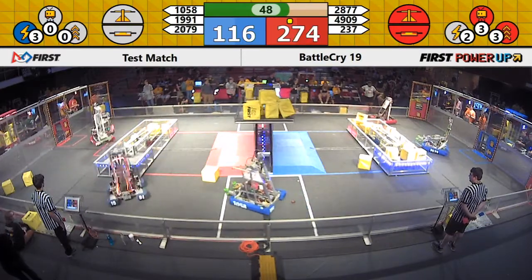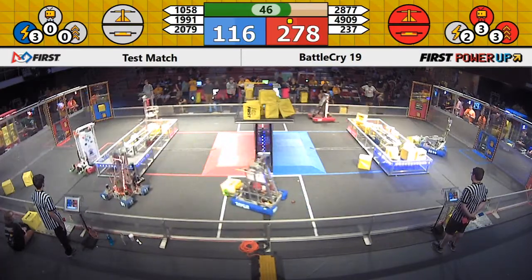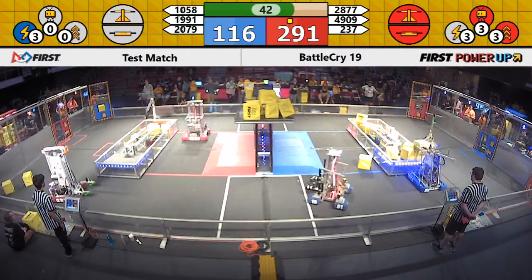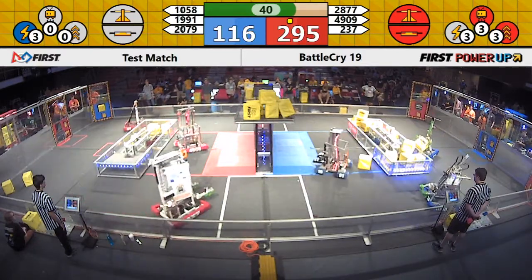2079 looking to change that, though — drops off some cubes on the blue side of the switch. On the back side of the field, we've got 4909 scrambling to find a cube. 237 with them.